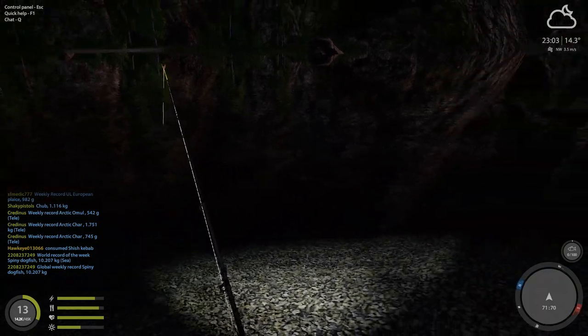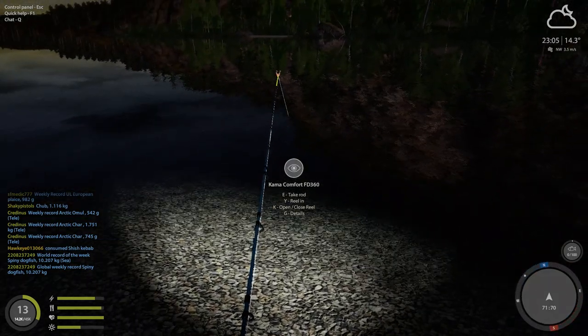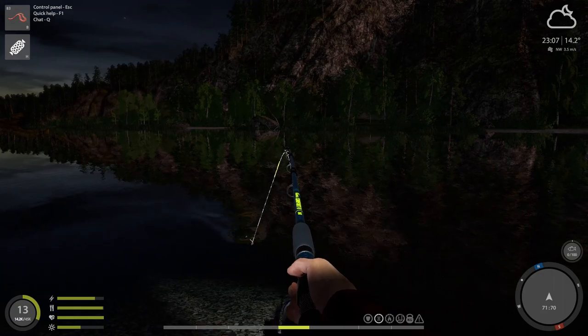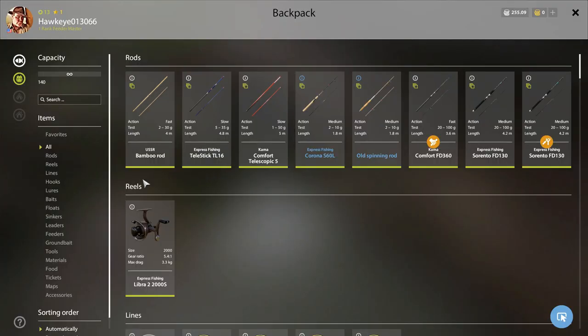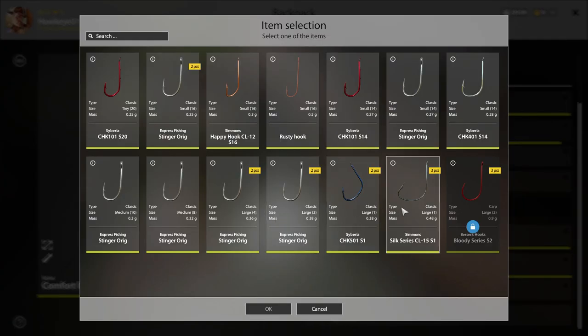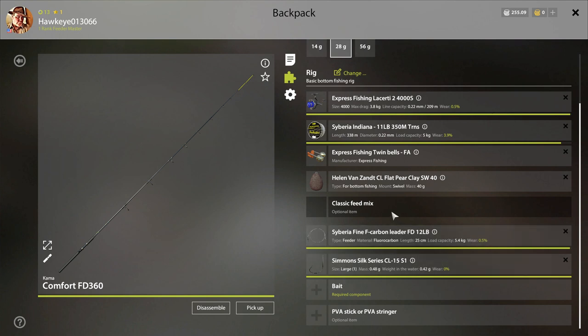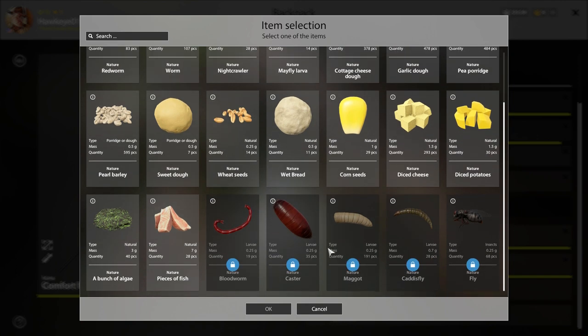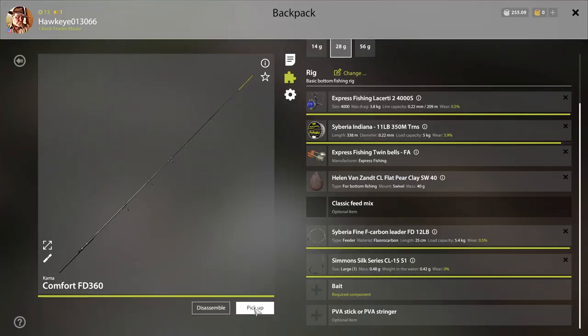Float fishing — lure fishing's best, but at night you're kind of limited to this. We weren't getting anything off the worms. Might go with a bit bigger hook. We do have some pieces of fish we can throw way out in the center and see what we get.